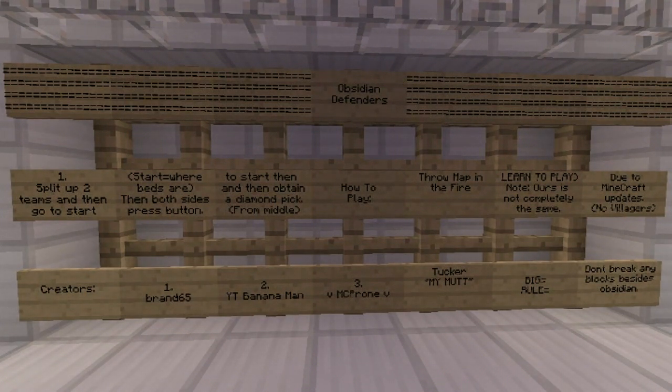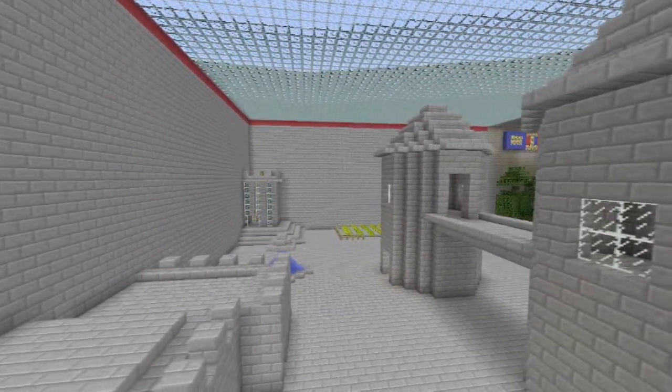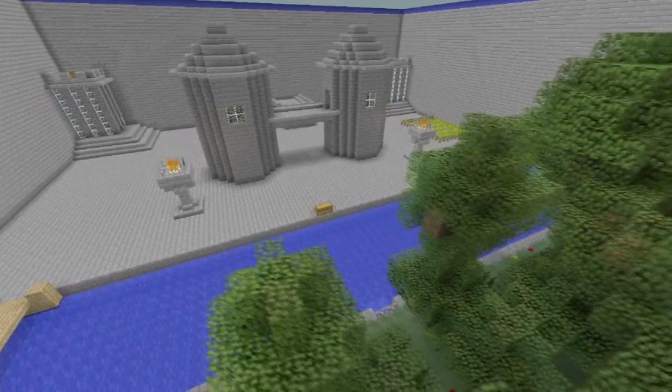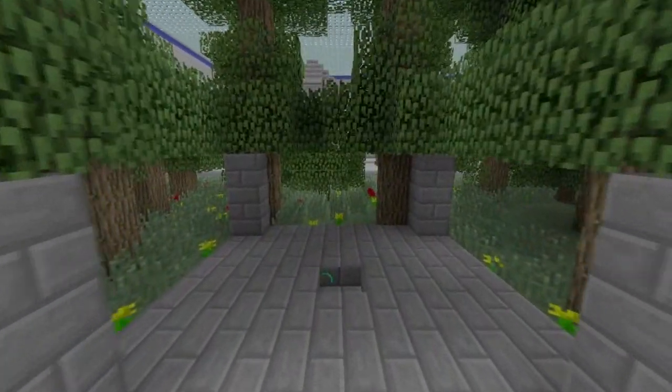Anyways, you ride minecarts to that area and then you pull the lever to ready up. The doors will open. Anyways, here's some scenic views of the map. It's pretty neat and laid out. Bran65 did a very good job making this map.